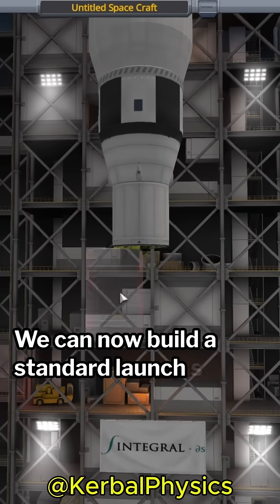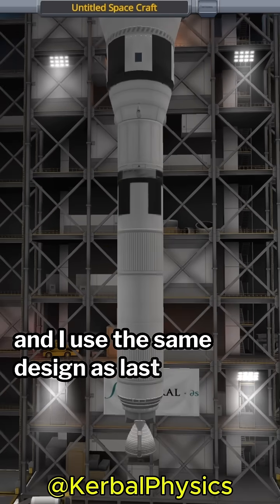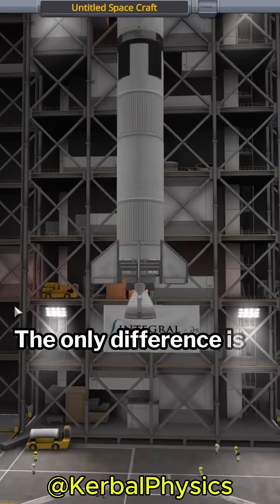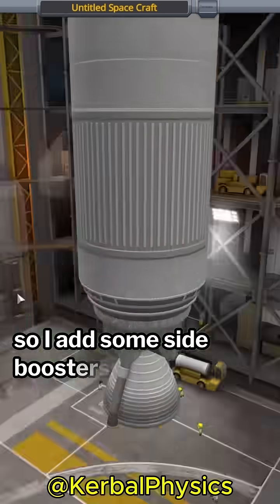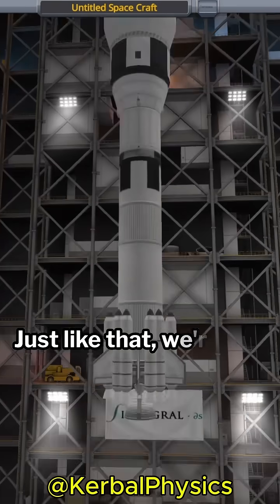We can now build a standard launch stage and I used the same design as last time. The only difference is I realize our Delta V is falling short, so I add some side boosters. But just like that, we're ready to launch.